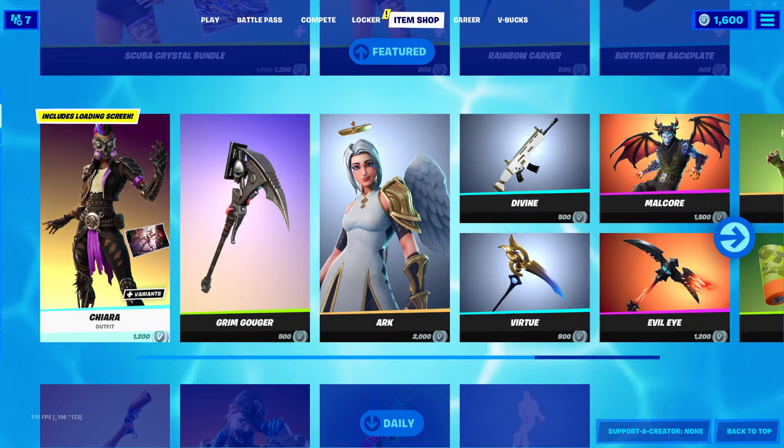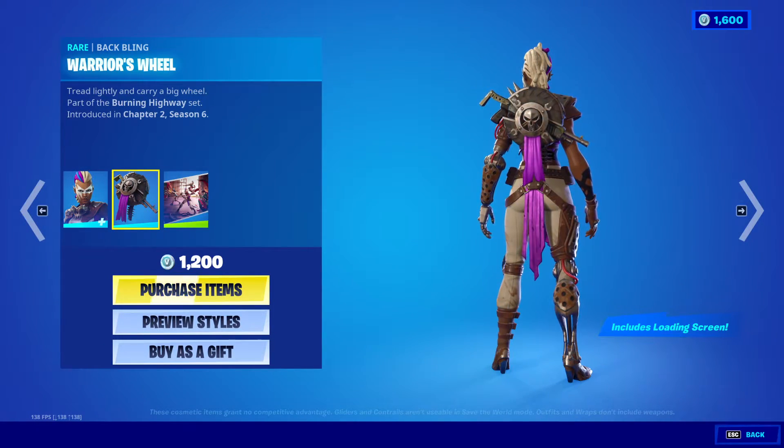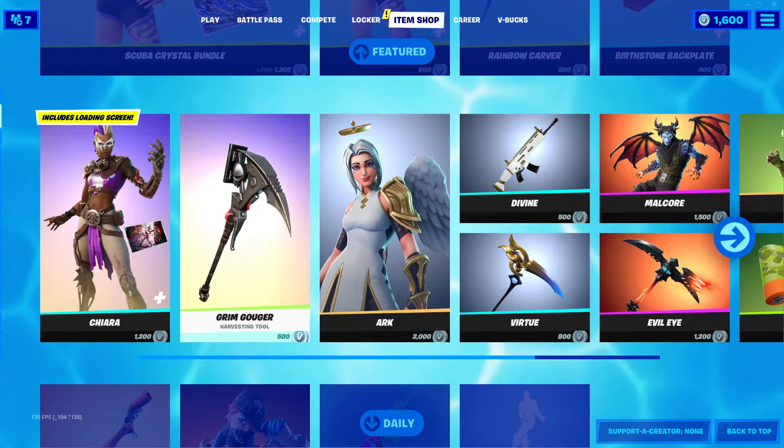Chiara Outfit is back — 1,200 V-Bucks with the Warrior's Wheel and the Scaly Standoff. Very nice, 1,200 V-Bucks.